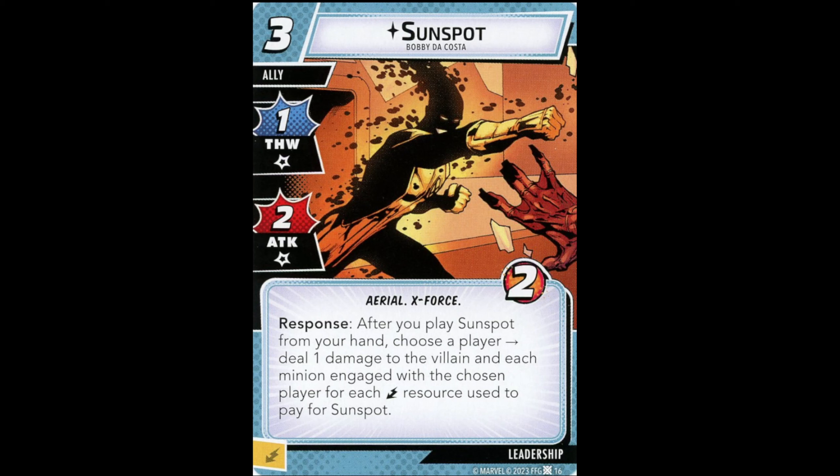Sunspot is a new version — a three-cost ally with one Thwart, two Attack, two Health. After you play Sunspot from your hand, choose a player; deal one damage to the villain and each minion engaged with the chosen player for each lightning resource used to pay for Sunspot. So if you use three lightning resources, you're dealing three damage to the villain and each minion engaged with a chosen player. That's a really strong ally — an auto-include in pretty much every Leadership deck regardless of whether you're playing X-Force. Top-tier ally for sure.